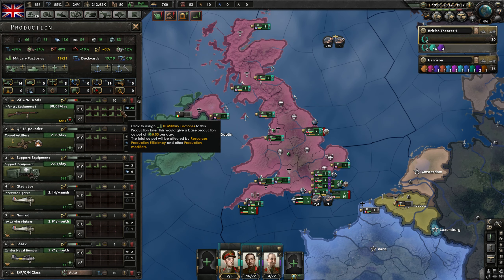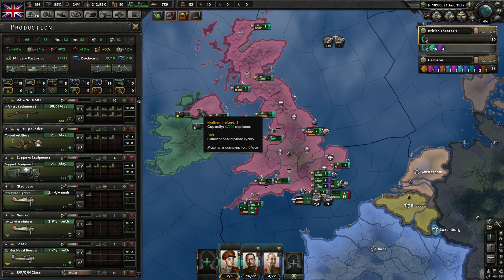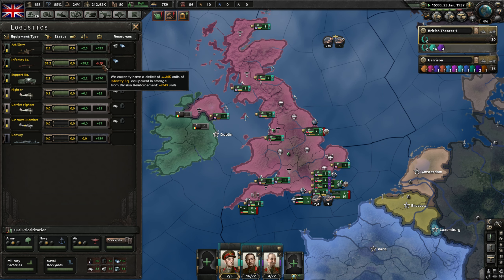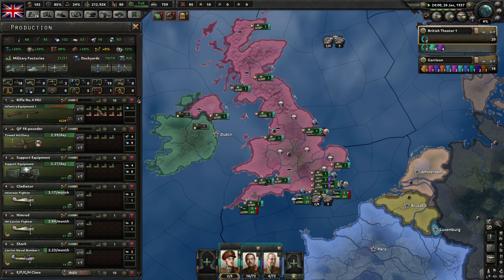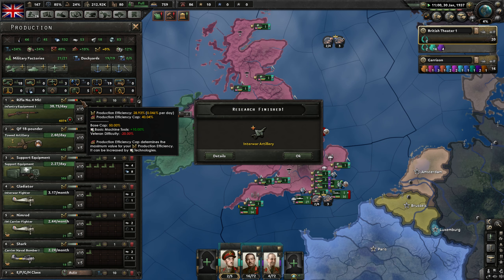Okay, so we have 10 factories working on guns and 2 left over. I'm just gonna put them here for now. 165 days and then we can start stockpiling them. This can rise another 11%. The veteran difficulty does hamper that quite a lot, actually.